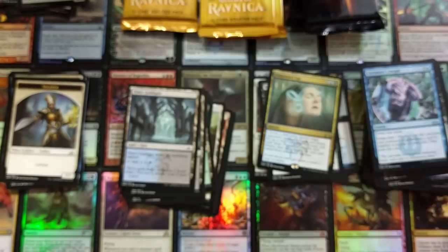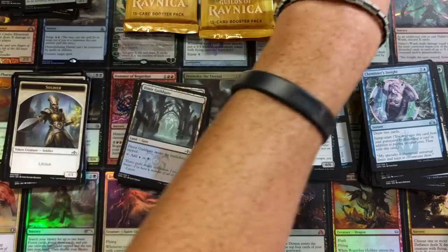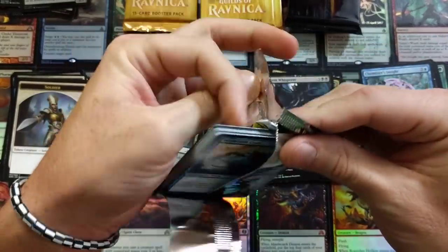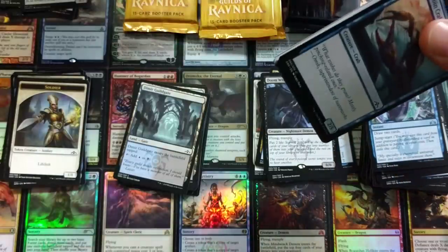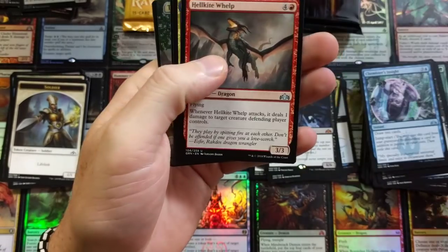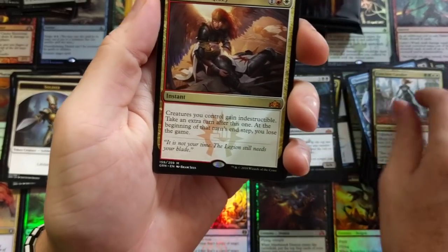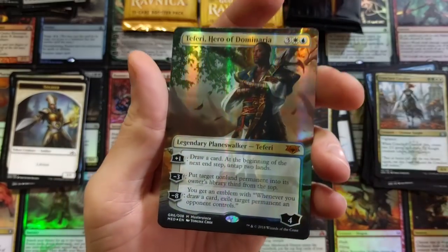I'm surprised no one thought of this deck yet — mind-blowing. Careful now. Conclave Tribunal — Spy Bug — Chance for Glory — mythic! Not bad. Teferi — skadoosh! Holy smokes.